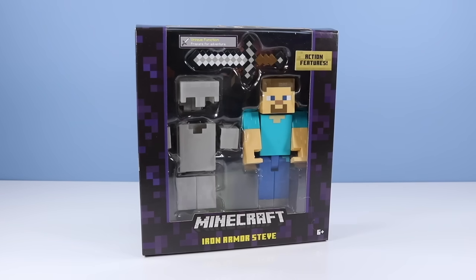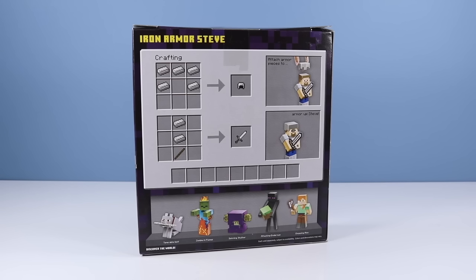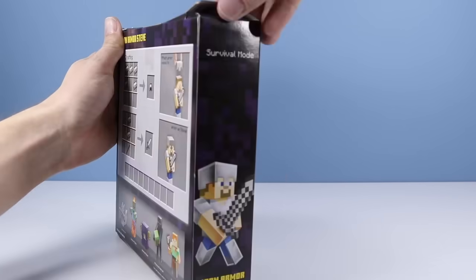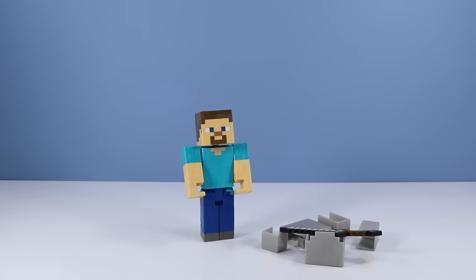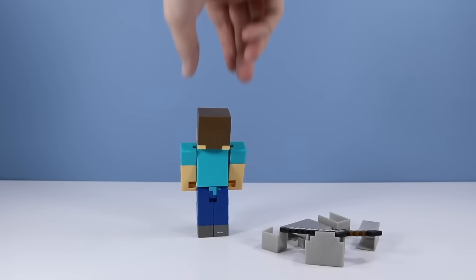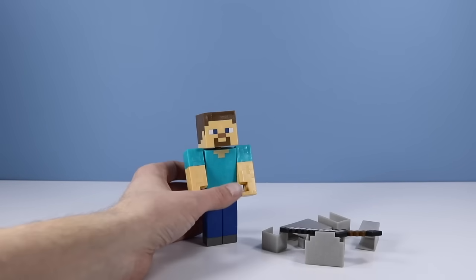Moving on to iron armor Steve. I think the survival mode figures with armor are truly the best — they are the most useful and adventurous. On the back of the box there's a crafting guide for an iron helmet and iron sword. Attach armor pieces to Steve's head, armor up Steve. Steve figure outside of the package — another great Steve. No action features on this guy because we're going to dress him up, but a good core Steve figure.